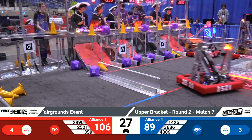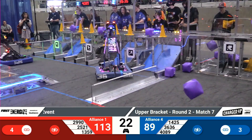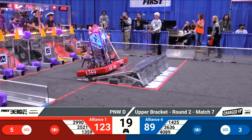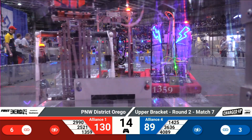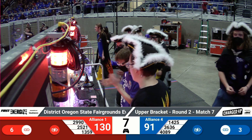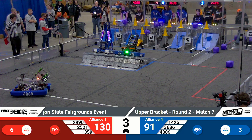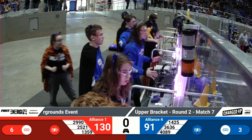Blue Alliance is now down by nearly 20 points — make that 30 points — unable to catch up by getting three robots on that charge platform. Red Alliance is already lining up all three robots on their charge platform. Meanwhile, Error Code Zero 1425 tries to grab one last piece but is unable to do so. Blue Alliance decides to go for two on that last platform, and they seem to get it.